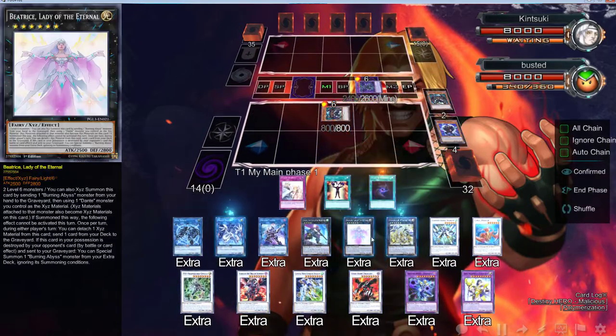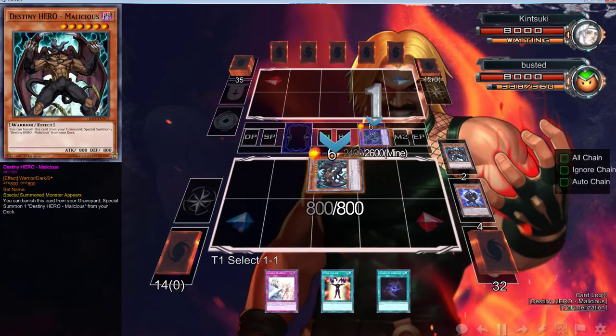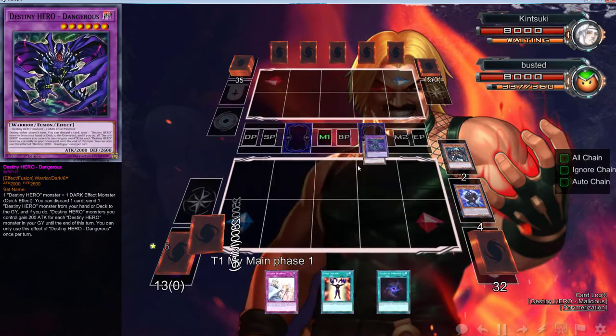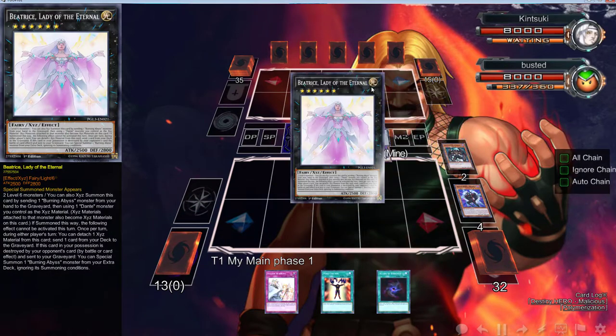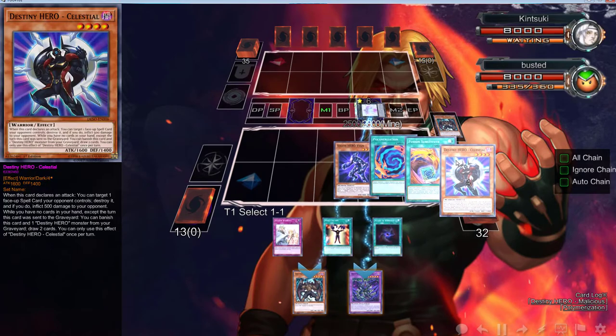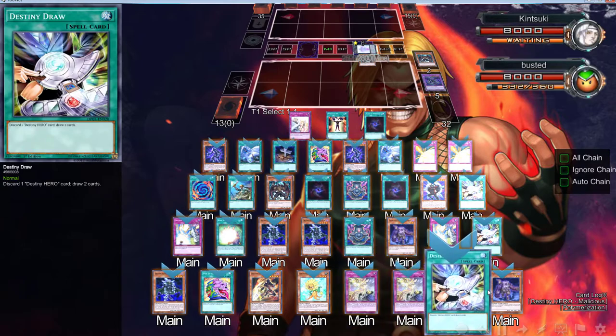We can do that now — that's actually funny, but we're not going to do that right now. What we're going to do is activate this because now we can actually put Dangerous to the grave so we can get a free draw and we can dump...